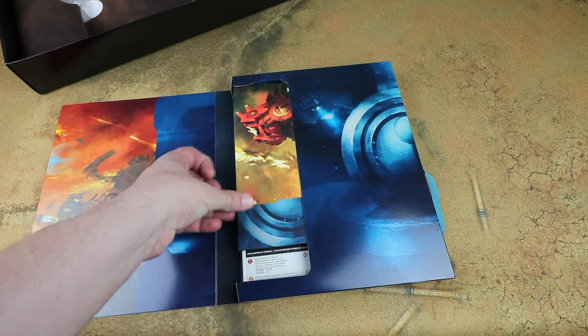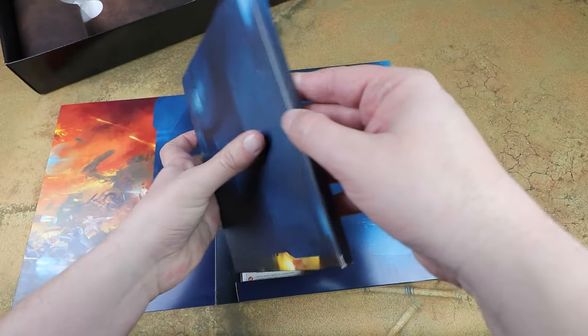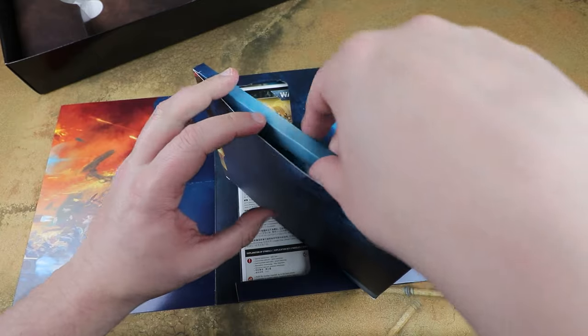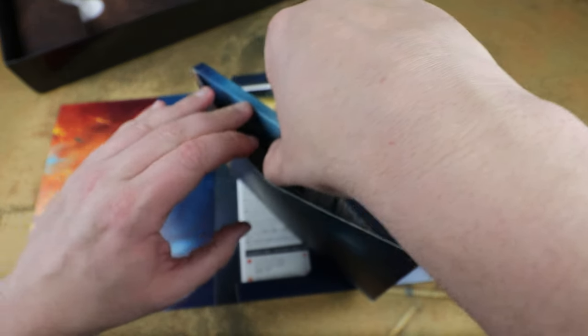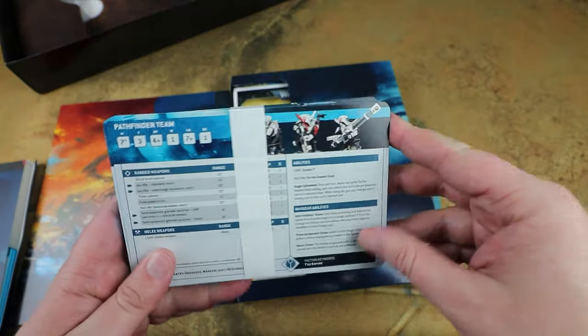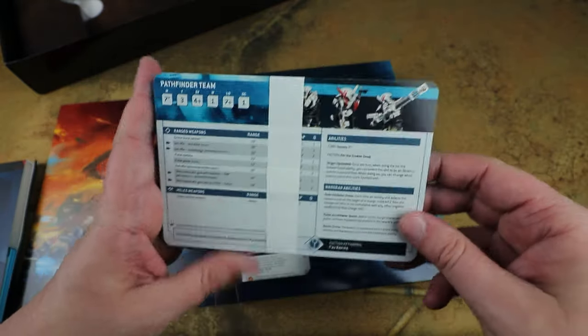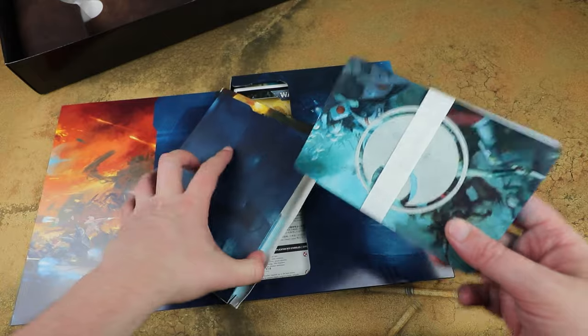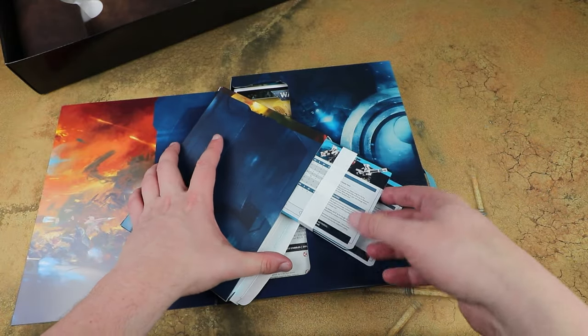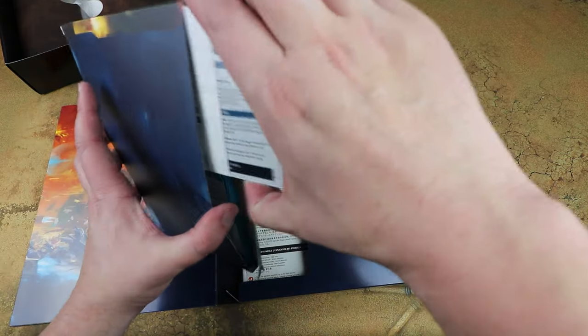We'll look at these now on camera. It looks like you also get a nice little box here with all the data sheets in as well. This is a much better idea than having them wrapped in cellophane. You get all of the warscrolls in here as well - nice little blue edging on there too. And you get all of them for the entire army, not just the ones in this box.